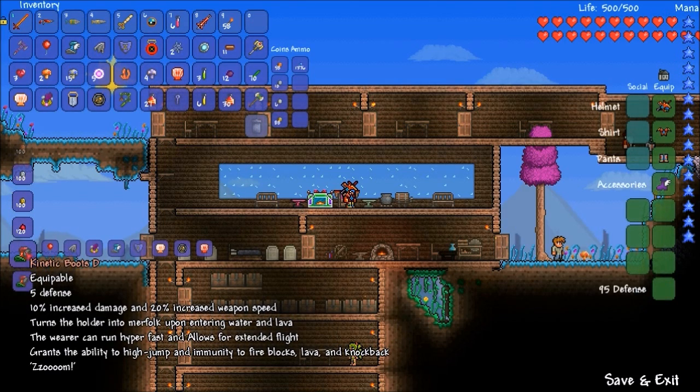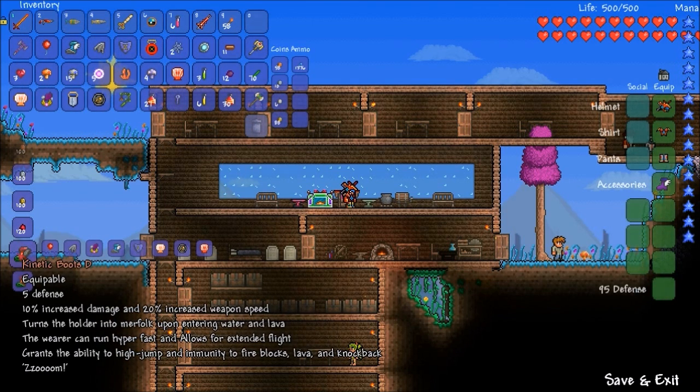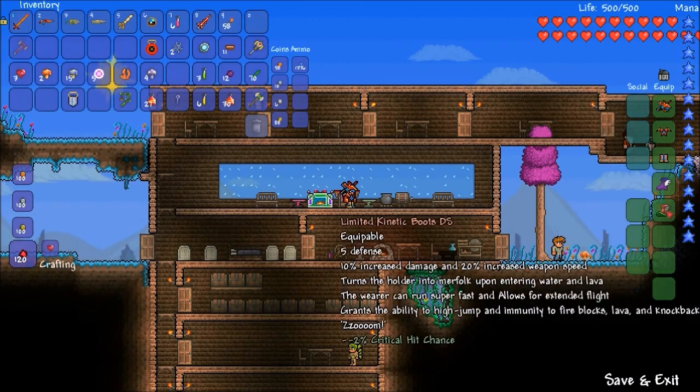Which is actually faster — hyper or super? That's just kind of one of those if-a-tree-falls-in-the-forest kind of questions. I'm going to go with super, because it has an S on it. I mean, if you add a letter to the end of anything — an S, or an X, or an R — almost any letter — you know it's going to be better. Boom. Done. Decision made.